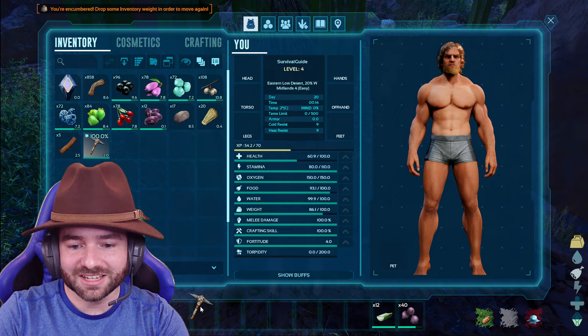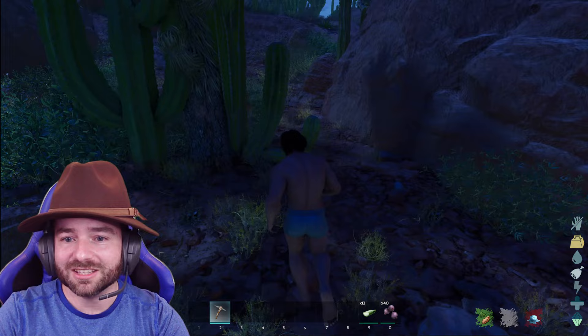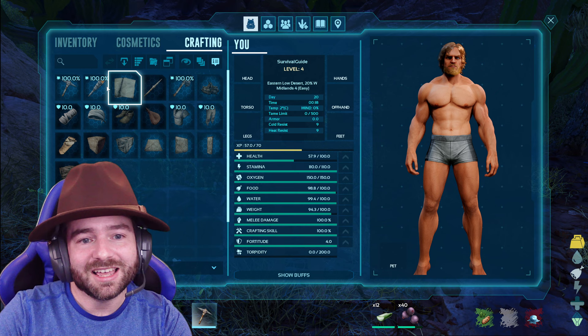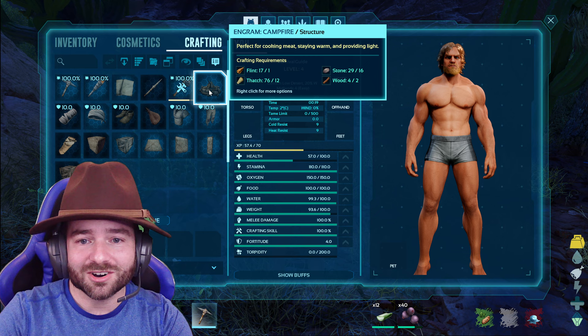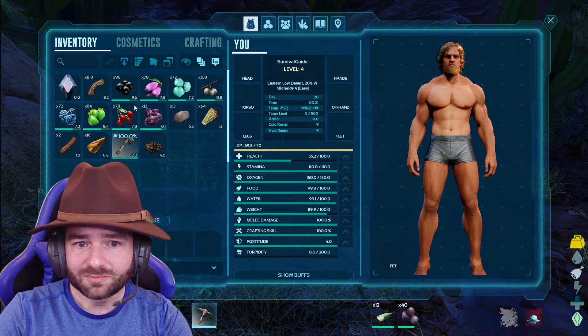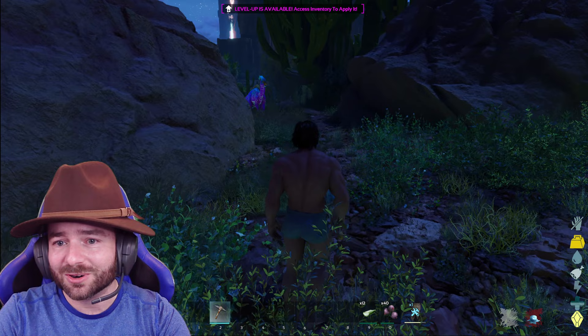Wood is actually extremely hard to get in the desert. We've got some really interesting rules in Monarchy this time — it's a little different with some cool mods. We got some flint, we need some tools. Campfires are unlocked, so I'm going to craft that. We've got basic cloth gear unlocked — that's awesome.